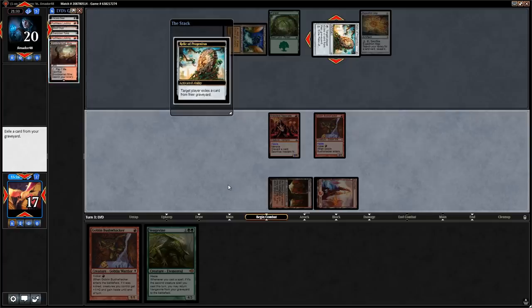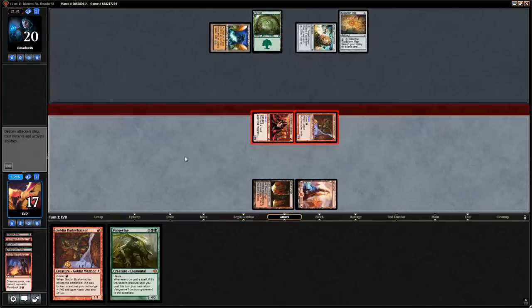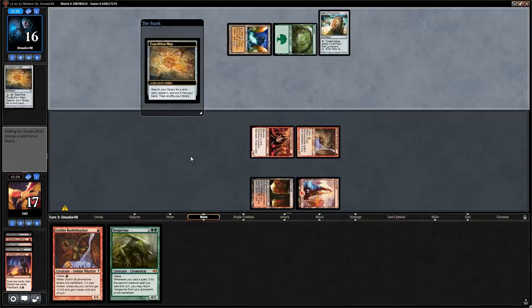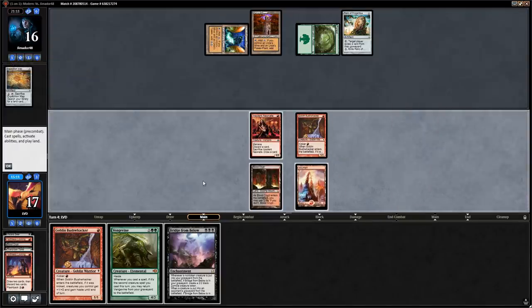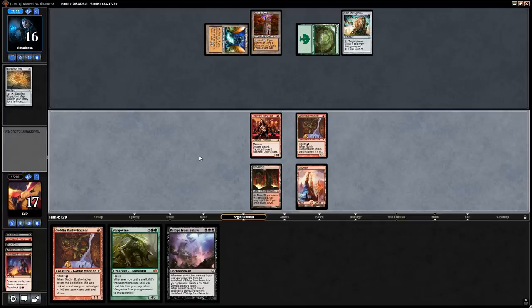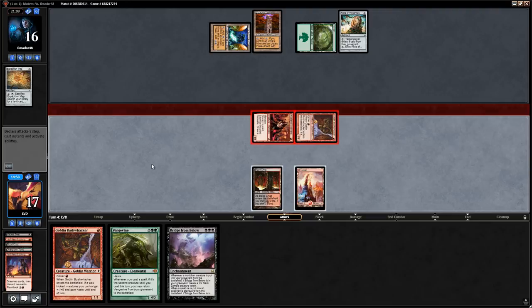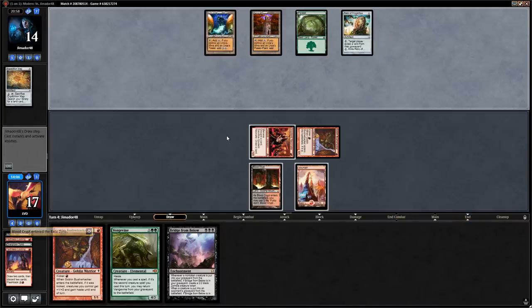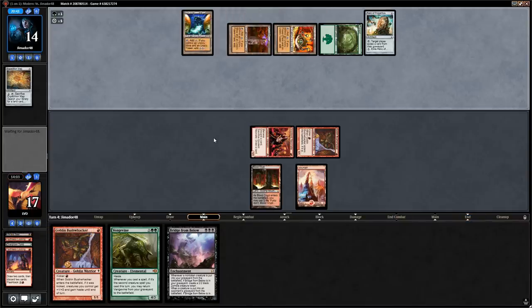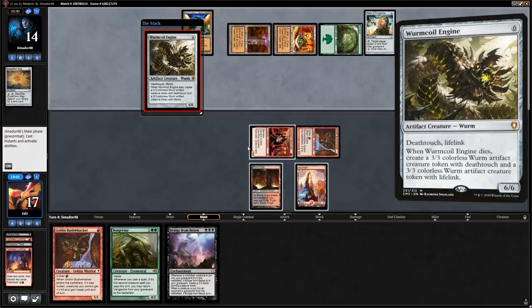Opponent activates Relic and we're getting in for 4. Opponent does not sacrifice Relic quite yet — Expedition Map finds Tower. We pass back with Tower and Relic up and attack for 2. Relic gets rid of a land card and our opponent untaps with Tron enabled. Maybe a Thragtusk — nope, Wurmcoil Engine. That's the worst case scenario — we don't think we're beating that anytime soon, so this game is pretty much over.